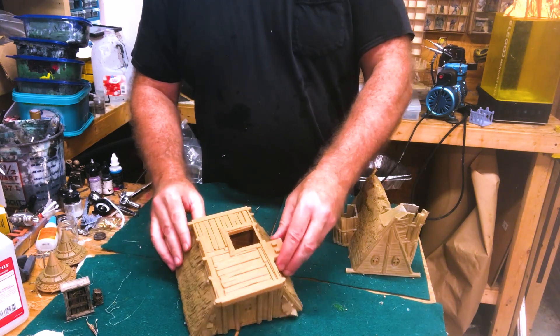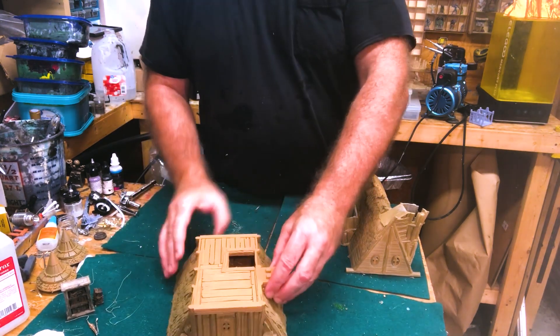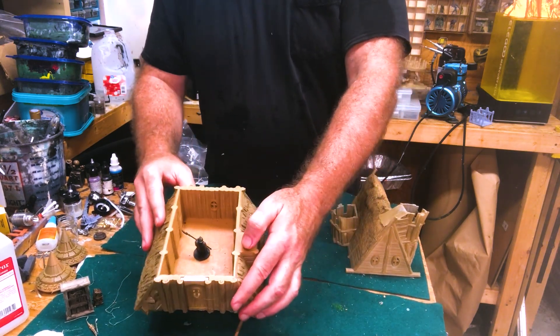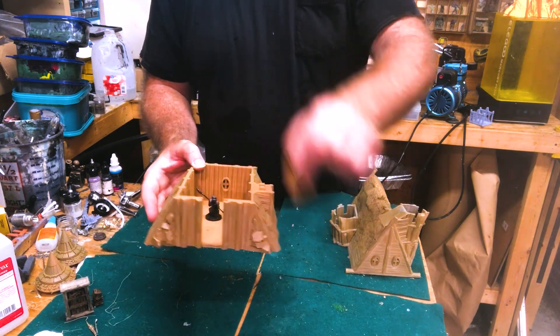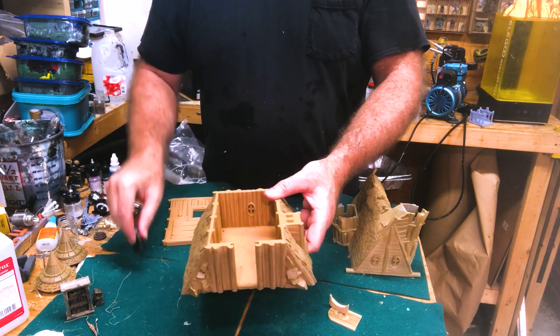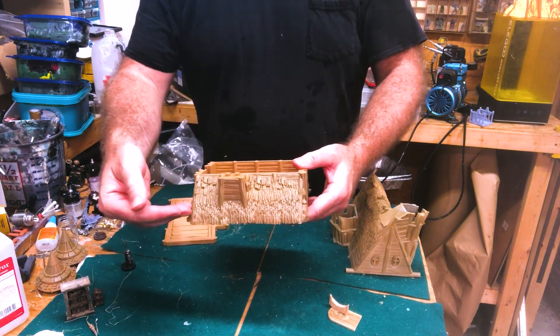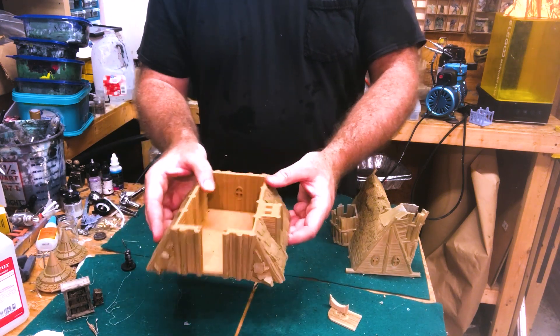Here's our second floor, which removes separately. And then here's our inside. We have a slide-in door right there. This is another long print — I'll be providing an option with the floor cut right about here so you can do that in two sections.